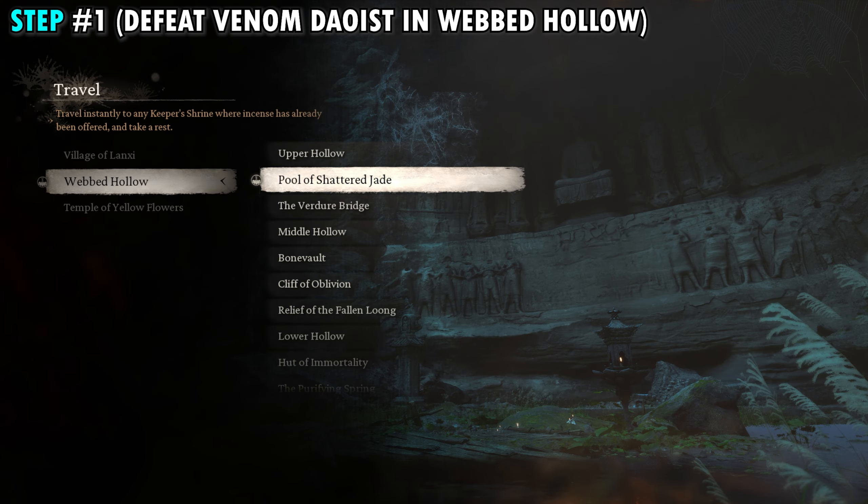This is how to find the secret Purple Cloud Mountain area in Chapter 4 of Black Myth Wukong. Hopefully this video helped some of you guys out. I appreciate you watching, and we'll see you in the next one.